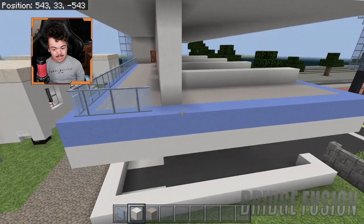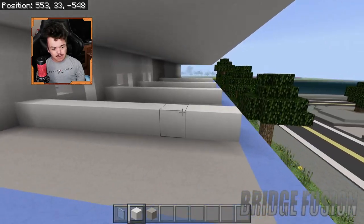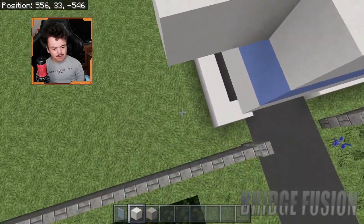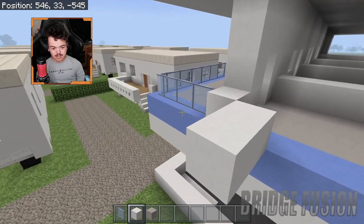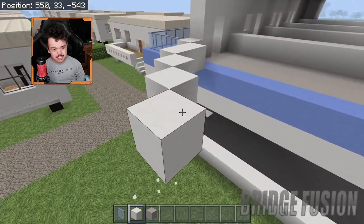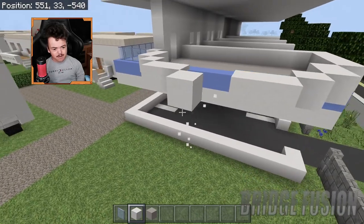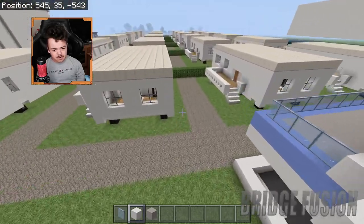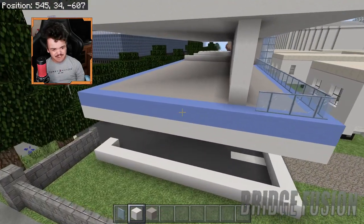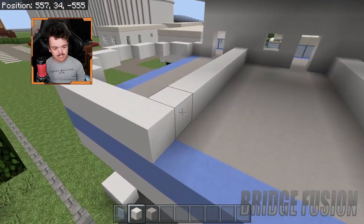I think what I'm gonna do for the sides is bring it out a little bit like the Blue Skies Apartments - bring it out like a little balcony type area, and then underneath is just gonna be filled in so it looks a bit more sturdy and doesn't look like it's floating. I'll do the same on the other side, so I'll basically be getting this finished today and getting it all raised up so we can see how it turns out.